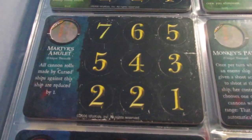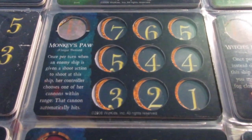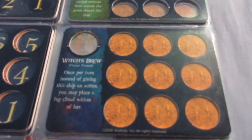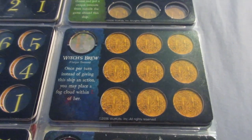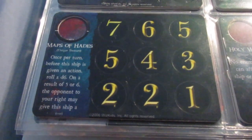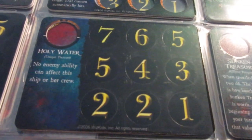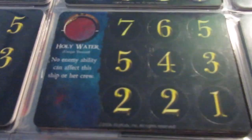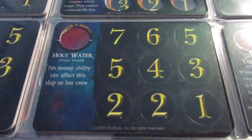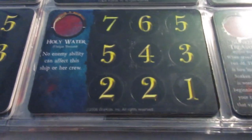Martyr's Amulet is just an anti-cursed defense device — not too big a deal. Monkey's Paw basically is a negative one — you're guaranteed to get hit when an opponent shoots, though only one cannon, so not a huge deal. Witch's Brew is okay but you have to give up your action to use it, so it's usually better to just use Smoke Pot Shot or Smoke Pot Specialist. Maps of Hades is a pretty cool negative — before giving an action on a 5 or 6, your opponent to the right gives the ship an action instead. It's good for mind control, which is one of my favorite fleet strategies. Holy Water is kind of complicated — it's really hard to determine what an enemy ability is versus actions versus choices, and Wolf did a write-up on it.